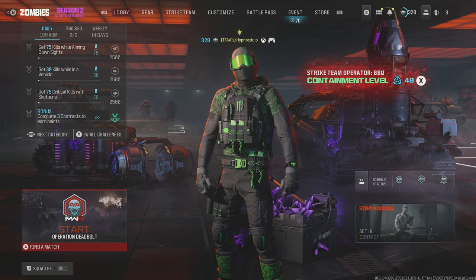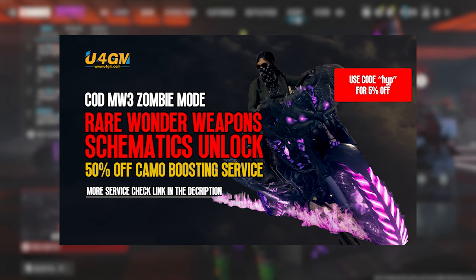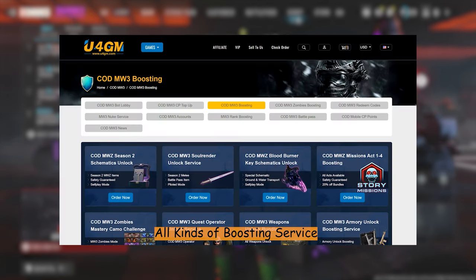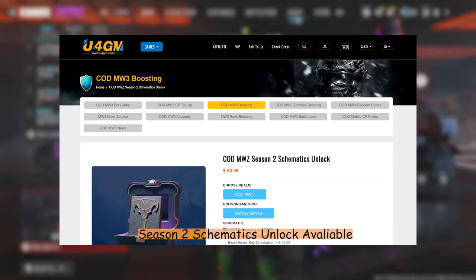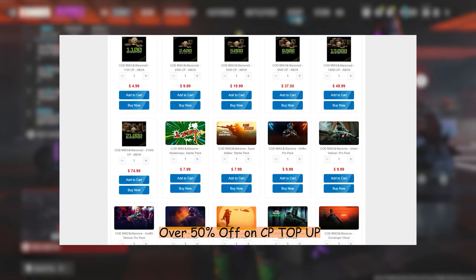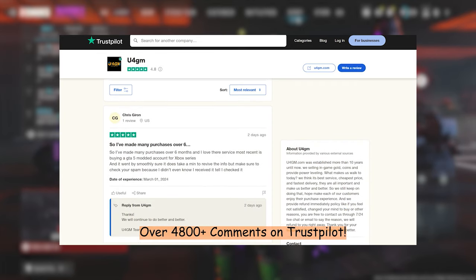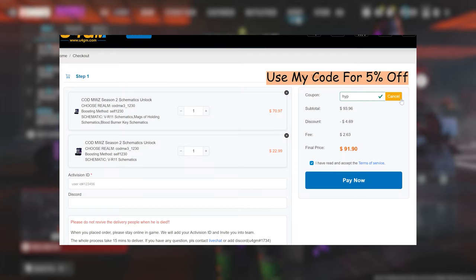Before I get into the build I'm using for the Stinger, I just want to quickly thank U4GM for sponsoring this video. U4GM is a safe, trusted and reliable Call of Duty service provider and they'll help you unlock all the rare schematics in zombies, all the camos, and they offer a lot of other services. Click the link in the description below and use my code HIP for an extra 5% off.